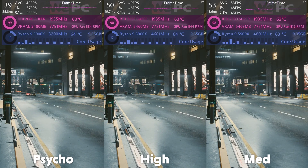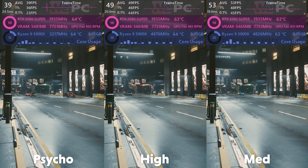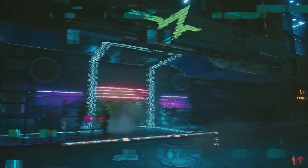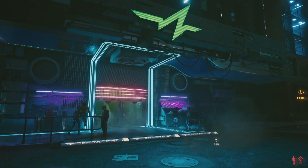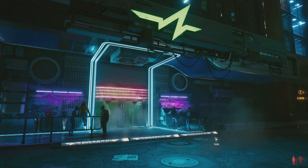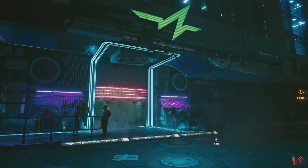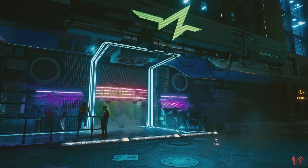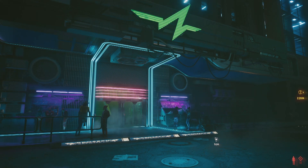Throwing away 22% of your FPS for almost nothing visually is definitely not in the spirit of optimization. To summarize ray tracing: if you must have ray tracing enabled, set ray tracing reflections to on, ray trace shadows to off, and ray trace lighting to medium. This is a very heavy couple of settings, but if you have around 30 to 40 FPS over your target to spare, enabling them would positively impact your experience visually.